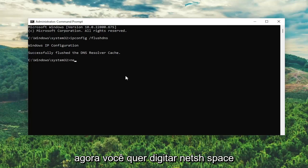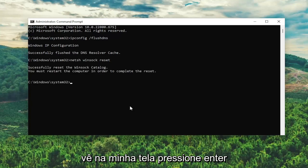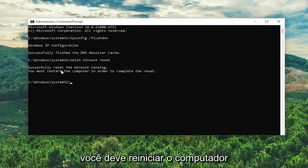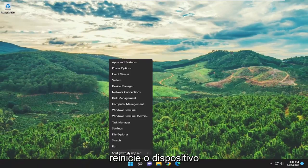Now you want to type in netsh space winsock space reset — exactly how you see it on my screen. Hit Enter, and it should come back with: Successfully reset the Winsock catalog. You must restart the computer in order to complete the reset. Go ahead and close out of here and then restart your device.